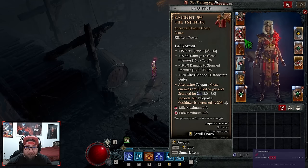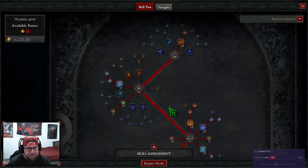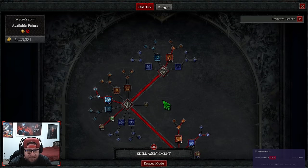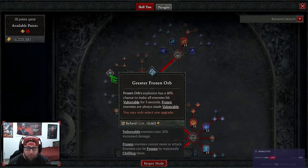Frozen Orb — it's very self-explanatory. I know you guys have seen this from the PTR and a previous video, but I want to go over what I've been using because it's just been working flawlessly and I really enjoy this build. It did get a small nerf, but it still functions the same and is still very good — we just don't have an infinite loop anymore. We got Firebolt with just two points to unlock the next tier, and Frozen Orb of course is our main skill, all the way up to Greater Frozen Orb.